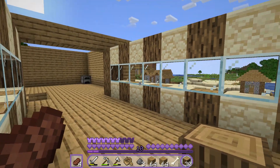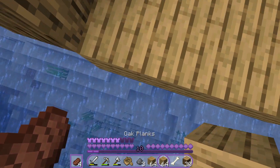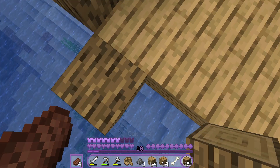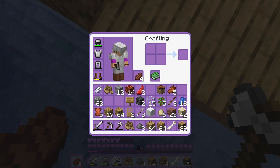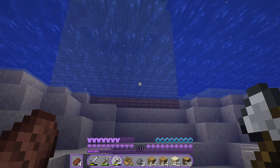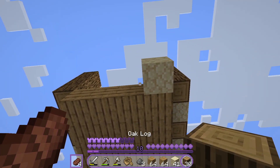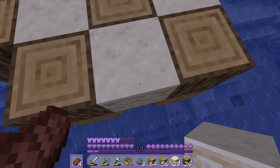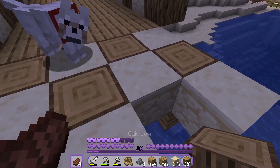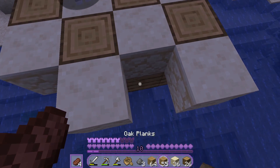So here's my pathway to what I'm going to be doing. It's going to be quite hard to try and get the roof, so I'll try my best. This pattern is just going to go on to the next room — it's not going to be the whole floor, just a path.